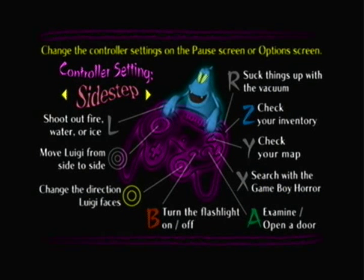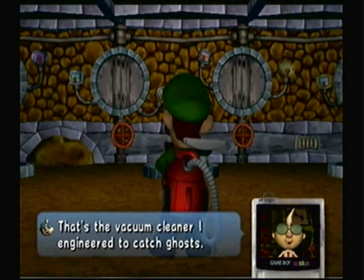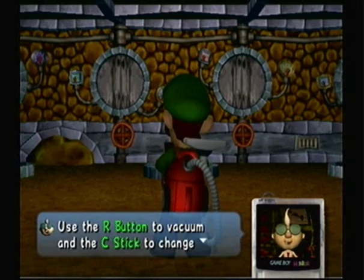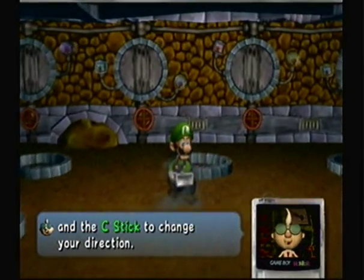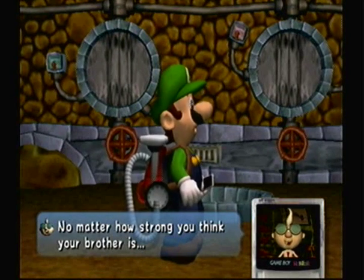That's basically our controls. And here's another setting — Sidestep. I don't normally use Sidestep, nor am I a big fan of FPS games, even though I played GoldenEye. That's the vacuum cleaner I engineered to catch ghosts. I call it — this is genius — the Poltergust 3000! Get it? It's Poltergust. It can suck up ghosts and all kinds of things. Let it rip! Use the R button to vacuum and the C stick to change your direction.